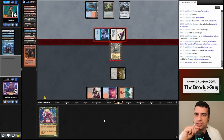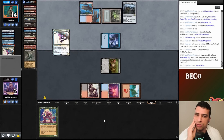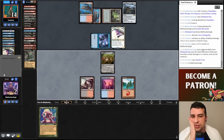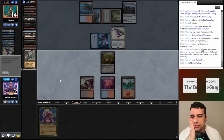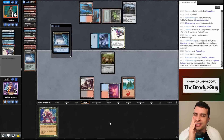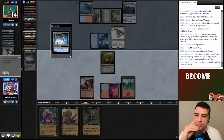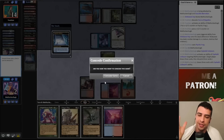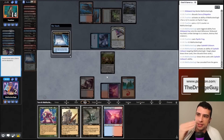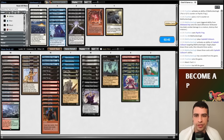My opponent attacks with Delvers and Psychic Frog — I'll block the Frog since it deals the same damage and pitches cards. My opponent discarded a card to kill Stinkweed Imp with the Frog, and they have a second Frog. There's nothing we can do. I crack Cephalid Coliseum in desperation — we don't have other ways to win against two flying threats. It would have been better to get both Stinkweed Imps down first, then attack with Fatestitcher and Thugs. That's on me.